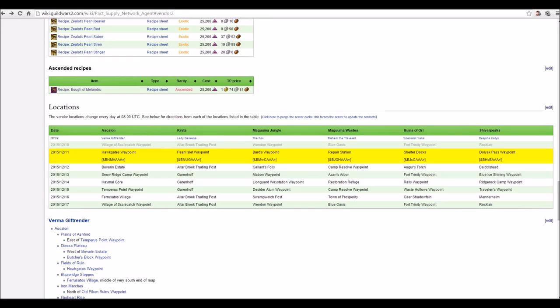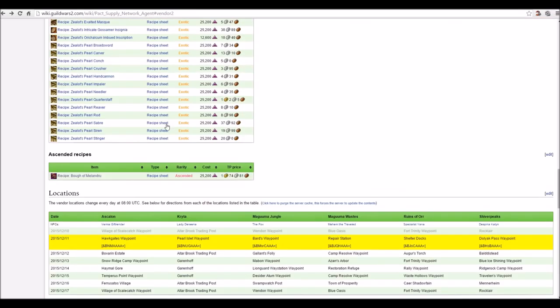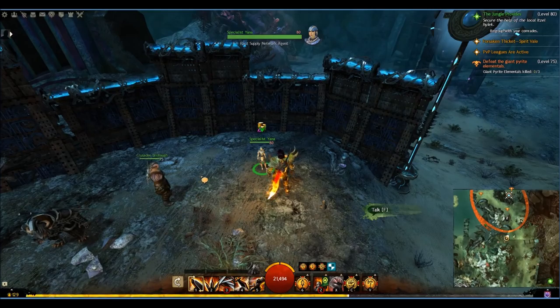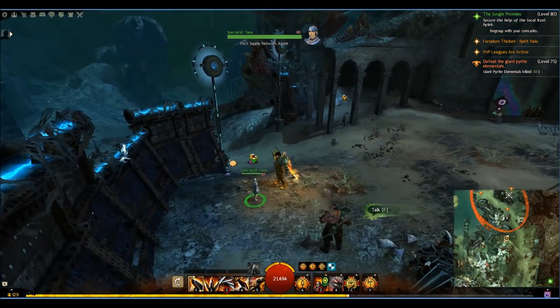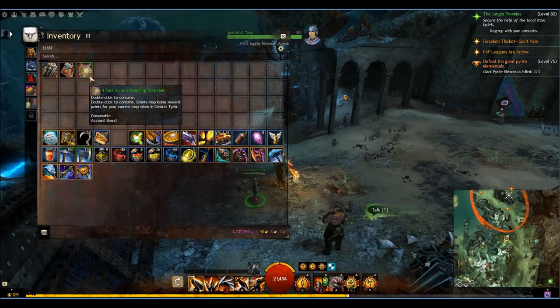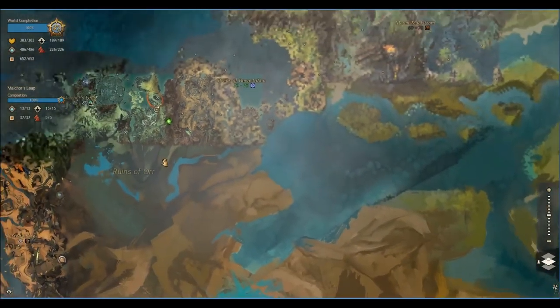You just copy the link from the wiki, paste it into your say chat, and you can get a waypoint straight there — obviously useful if you've got a player with 100% map completion. This does mean you'll be spending a substantial amount of karma each day, but generally most people have the karma and it doesn't take too much to get it back. So how are we able to make gold from this? This is where I want to bring back the map rewards. Double-clicking consumes the item and grants map bonus reward points for your current map when in Central Tyria.